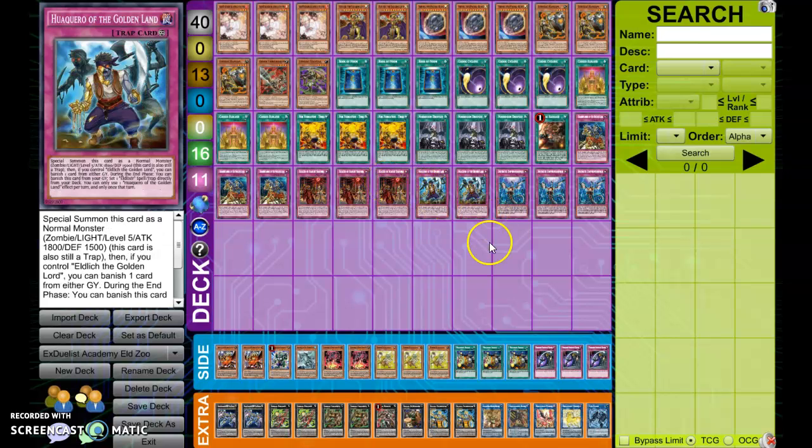What's good guys, Kribobot here, and today I have the top 16 list from the Remote Duel Extravaganza. This is from Ryan Levine and Asala, the Duelist Academy team. They played Zoodiac Eldlick.